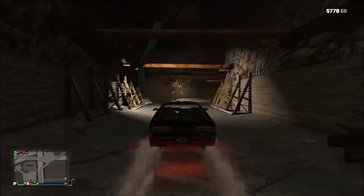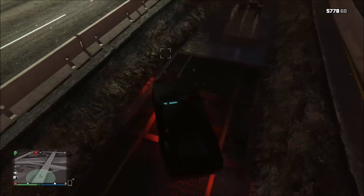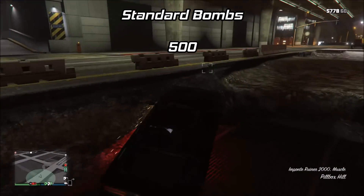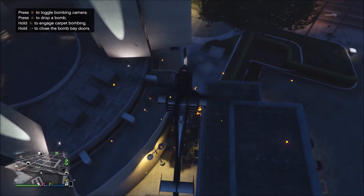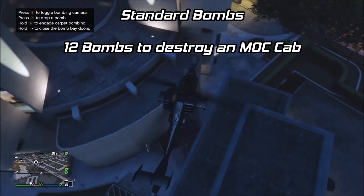Let's start out with the standard bombs, which are thought to be the best. The blast radius value for standard bombs is 6, and the damage at center and damage at edge values are both 500. Since 500 is greater than 328, it's always going to one-shot a player if you hit them. For the vehicle test, I tested how many bombs it took to destroy an MOC cab with no one in it, and for the standard bombs, it took 12 to destroy it.